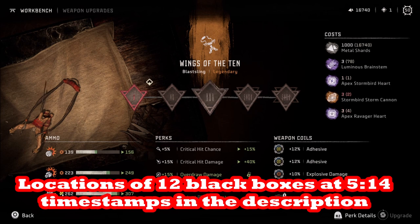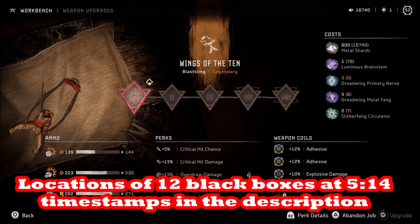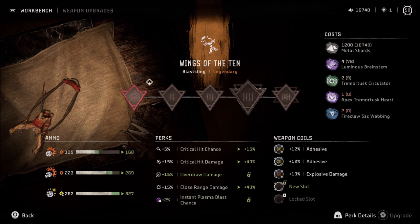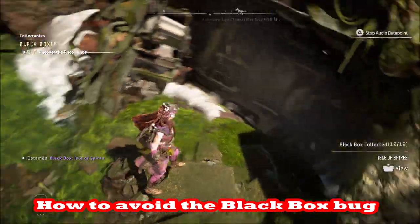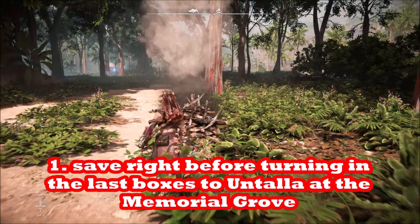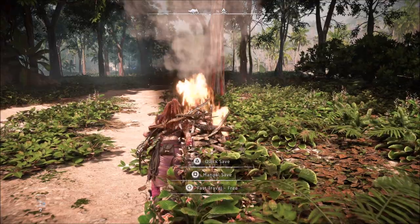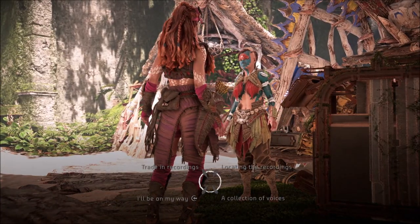To get it, you must collect all 12 black boxes — we'll give you the locations at the end of this video. See the timestamps in the description for the particular black box you're trying to find. After you've gotten all 12 black boxes, that's where people get into trouble. The first thing you want to do when you get the 12th black box, before you talk to Utala at the Memorial Grove — she's the quest giver and gives the rewards for the black boxes — is do a save right before that. If anything goes wrong, you can go back to that save. Do a manual save or a quick save, and go to the nearest campfire to the Memorial Grove before you talk to Utala.